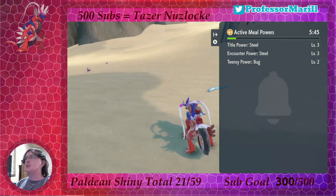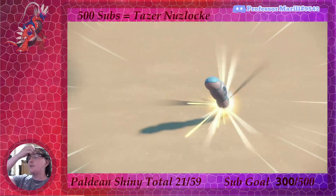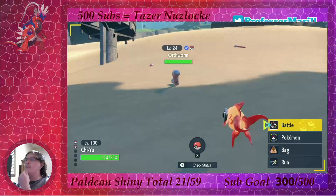I just booted up a meal power for Steel Encounters and I got it within like 25 minutes. This is less than an hour after the Espathra, for those of you who are keeping up with all of my uploads.